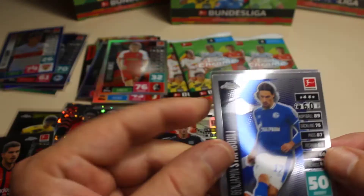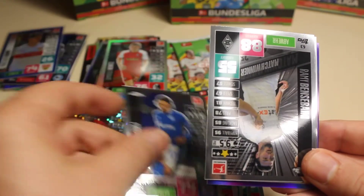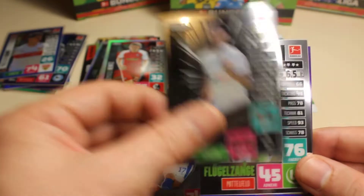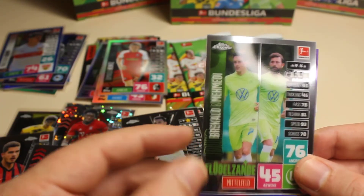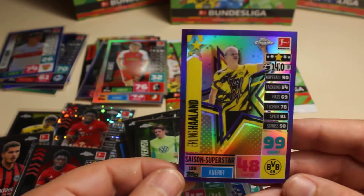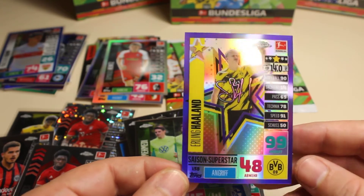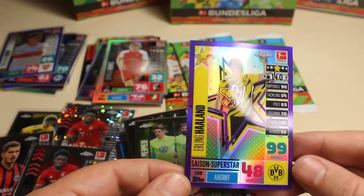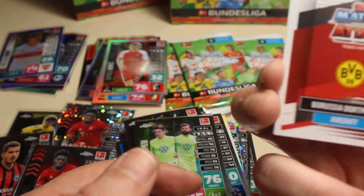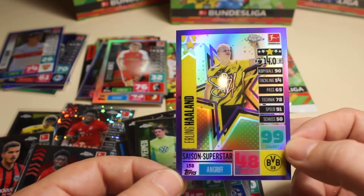We can't complain with the names we are getting. Of course now we have to put them in the parallel cards. Here we have Stomboli base card, and we have Bensabani, we have Hemeidi, and the last one — that's a big one, that's a really really big one — that's an Erling Haaland superstar! That's a numbered card of Erling Haaland, numbered 2 of 299. Really nice!